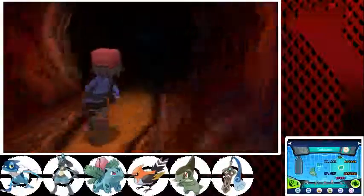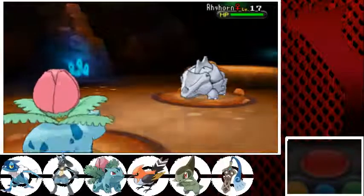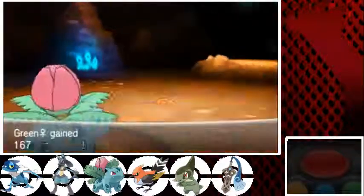Dragon-type Pokemon like my Axew — not really too sure whether there are any good training sites for them. There's a green thing here — I think I'm going to follow the green path. It's kind of a newbie approach, but it's the way to go. Another Rhyhorn. I think Rhyhorns are the only Pokemon you can encounter here, found in those darker, shaded areas of the cave. That is where you encounter wild Pokemon.